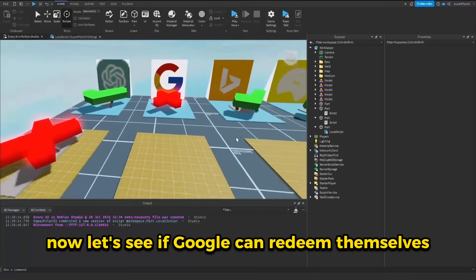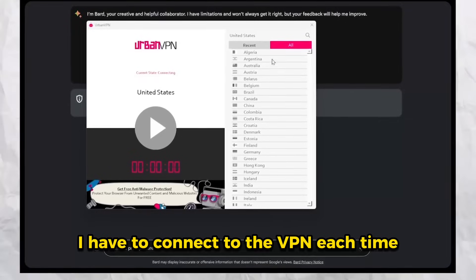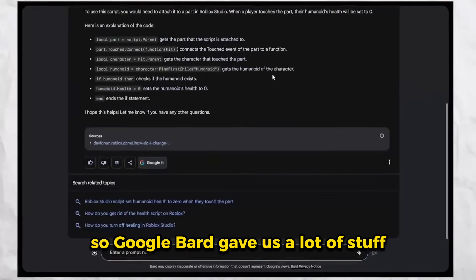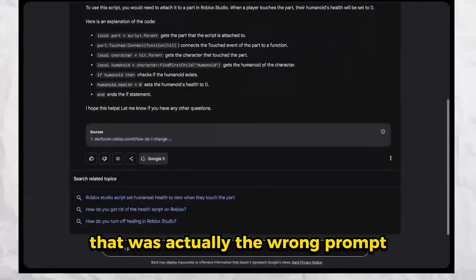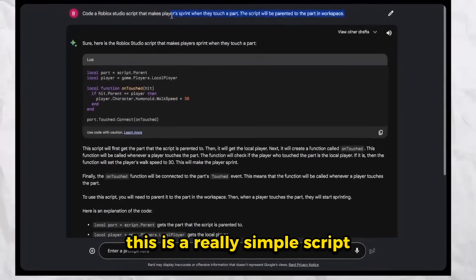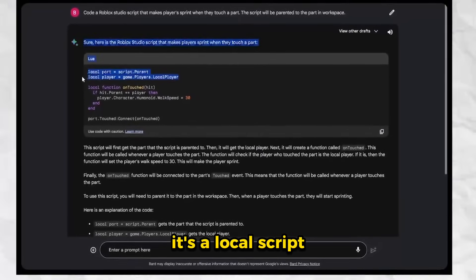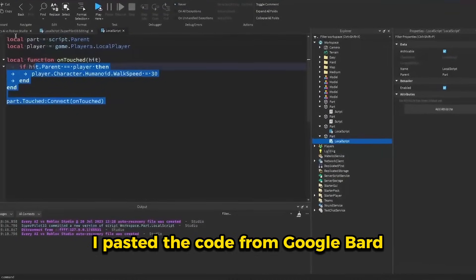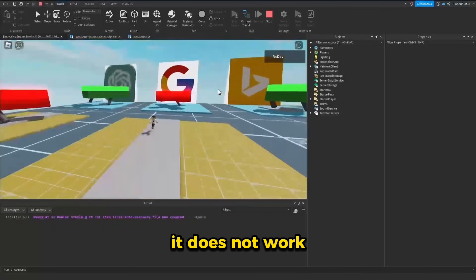Now let's see if Google can redeem themselves. I pasted in the prompt. What sucks is I have to connect to the VPN each time because I live in Canada. But we are connected. So Google Bard gave us a lot of stuff — but that was actually the wrong prompt. Let's try again with the correct prompt. And looks like it's not doing anything extra. However, the problem is it's a local script. It doesn't say what kind of script to use, so we're going to try this script out anyway. And as expected, it does not work.